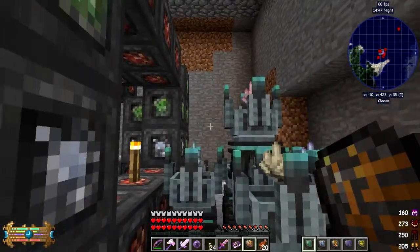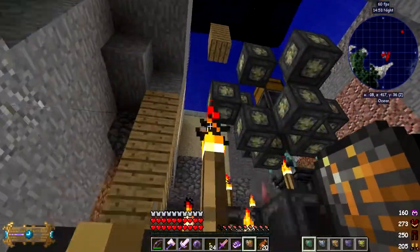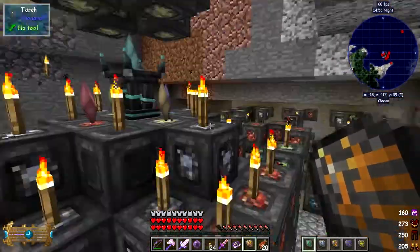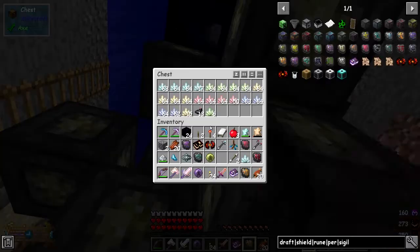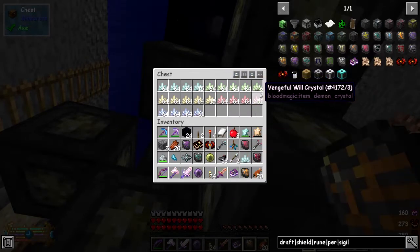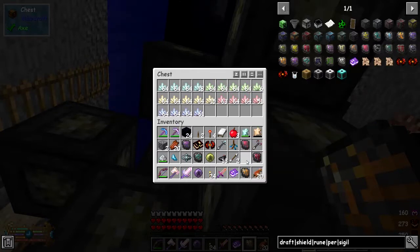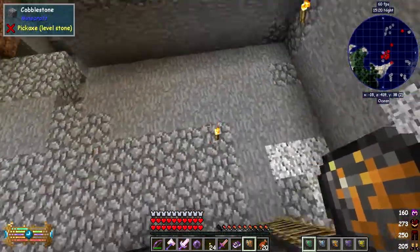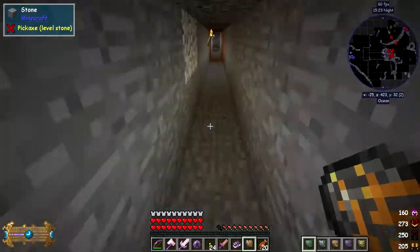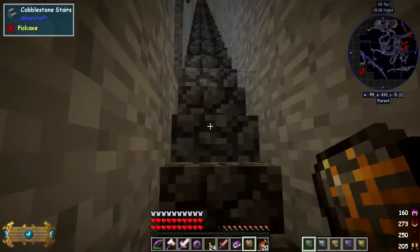This process is working slowly. We've got a reasonable amount of different types of will up there into the chest. I don't think I need any for the time being. The destructive will is the one I've been using quite frequently. I've got another demonic crystal here - let's put that back in.